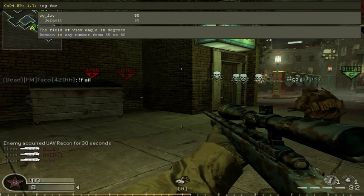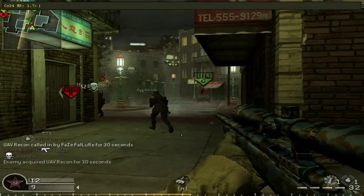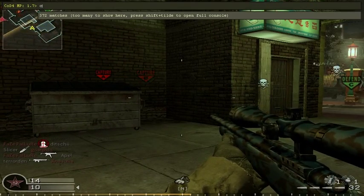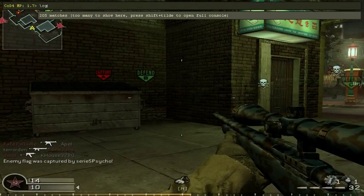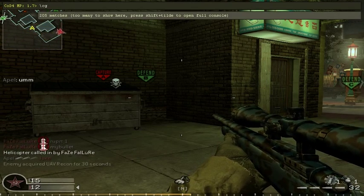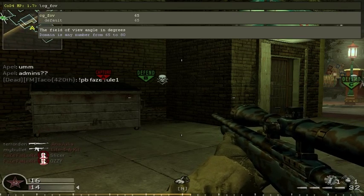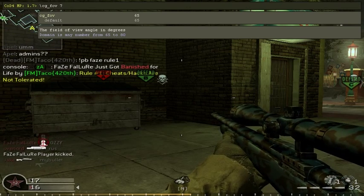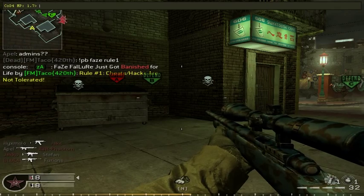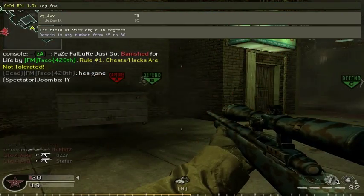Put the value — it's 65 by default, so that's the default one. It's really weird for me to use the default. You can put it anywhere between 65 and 80. The full command is CG underscore field of view. I use 75, but I like CG FOV 80.